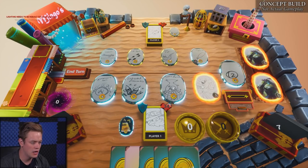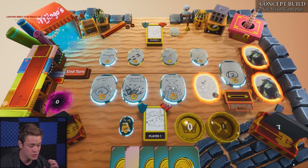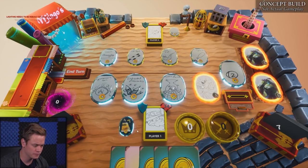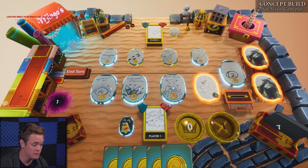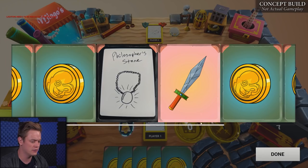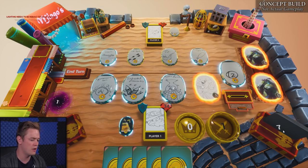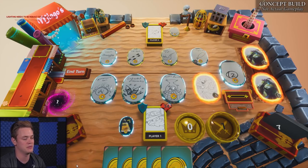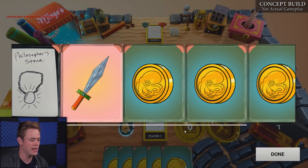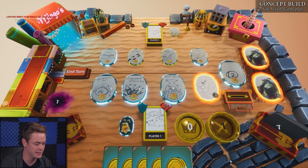Now we're going into turn two. The Vampire bought a longsword, hit me for one damage — no big deal. I've drawn five more cards, and at this point I only have one more card left in my deck. I'm going to play my sword, draw my last card, and all of a sudden I have no more cards in my deck. If you have no cards in your deck and you have to draw a card, your discard pile is going to shuffle into your deck. So that Philosopher's Stone we bought on turn one is going to get shuffled back in, and I'll be able to draw and play it.